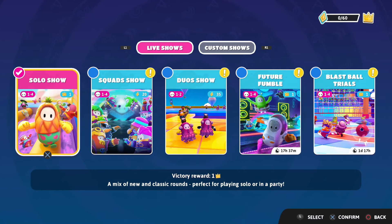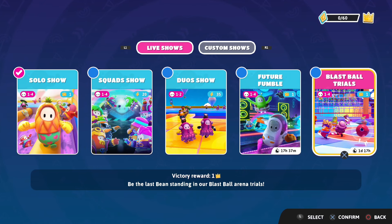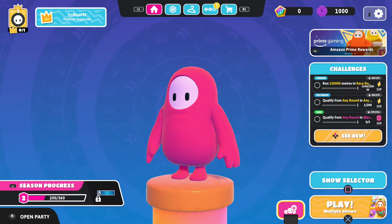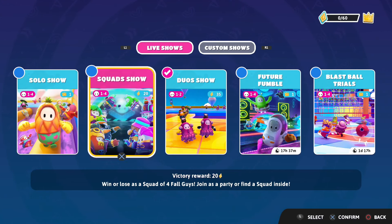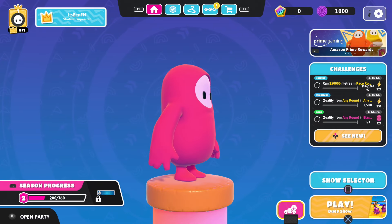In the show selector, you're going to see solo show, squad show, duo show, future fumble, and blast ball trials. Obviously split screen is duos, so you need to select the duo show one. Once you've done that, press Back — it will be set to duos. Untick solo show and squad show, and just have duo show ticked.